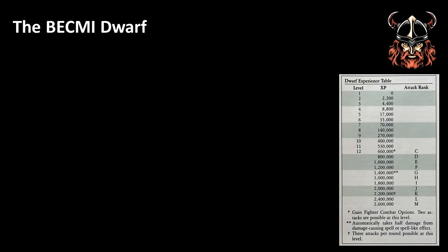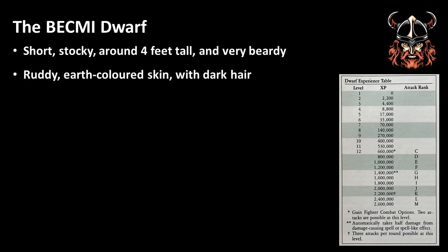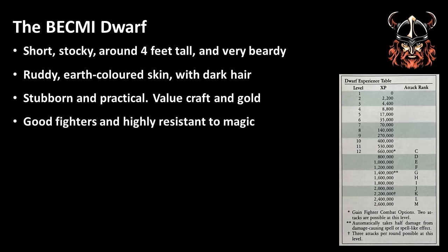Let's get back to rolling a Dwarf. We are told that a Dwarf is short and stocky, at around 4 feet tall. Male Dwarfs typically have long beards. Their skin colour is typically ruddy or earth-coloured, and their hair is commonly of a dark colour. The core rules also state that they can live to around 400 years old. Dwarfs are stubborn but practical creatures, and they value craftsmanship and gold. They are good fighters and quite resistant to magic. Dwarfs are able to use any weapon that is not in the large category, and they can wear any armour and use a shield.